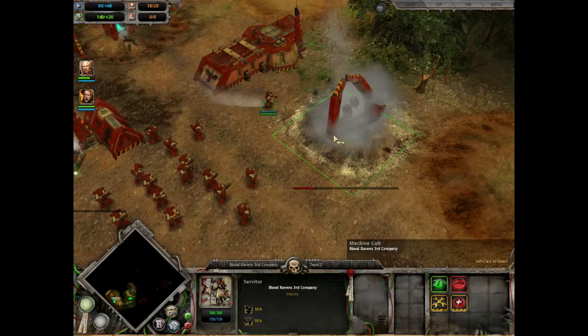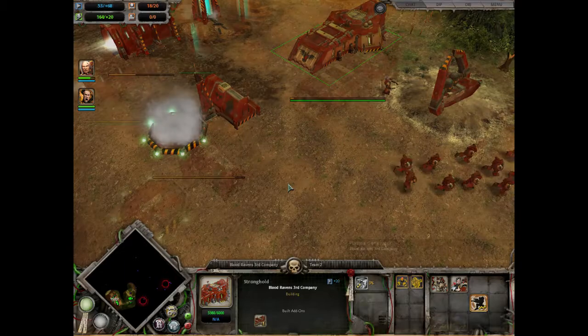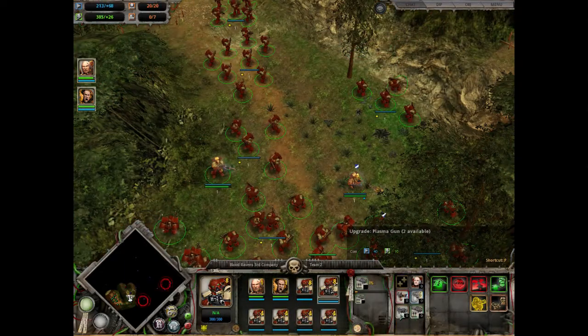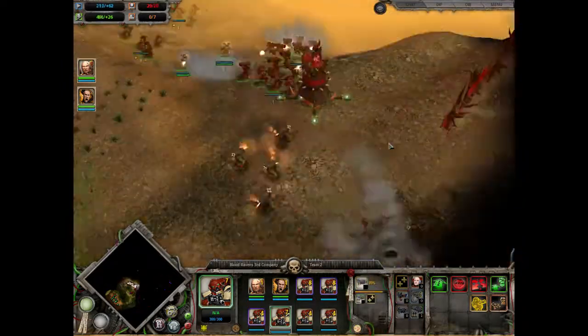Build a Machine Cult, Increase Vehicle Cap, and add the Generator Upgrade. Fill out your Squads with Reinforcements and a 2-to-1 ratio of Missile Launchers to Plasma Guns as you advance to the first Red Circle.